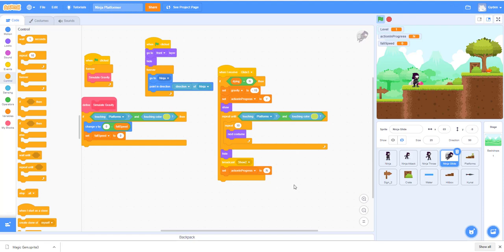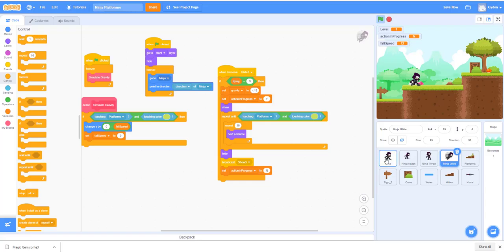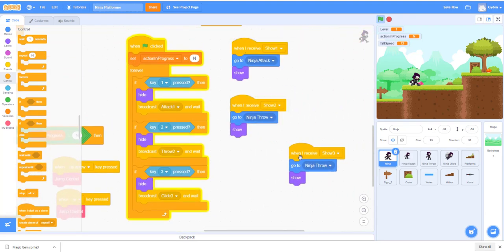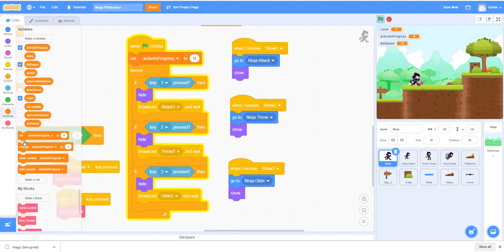We need to go back to the main ninja. Instead of 'show two,' we'll make a new message called 'show three' — this tells the ninja to show back up after the glide is done. We'll duplicate this and call it 'show three.' So we have one for attack, two for throw, three for collide. We also want to set gravity back to negative one since we changed it.